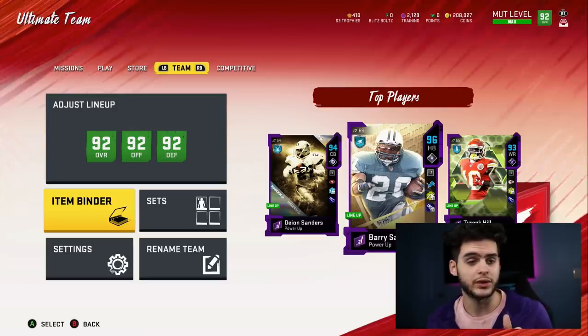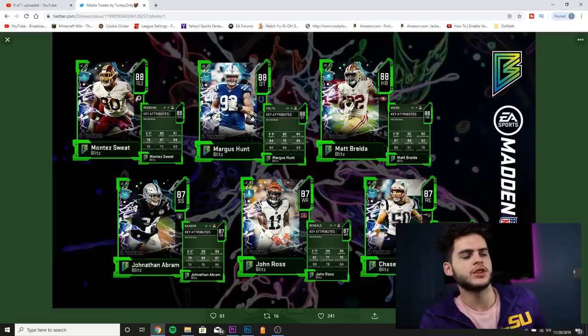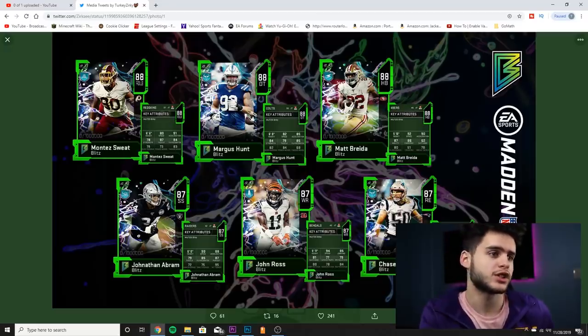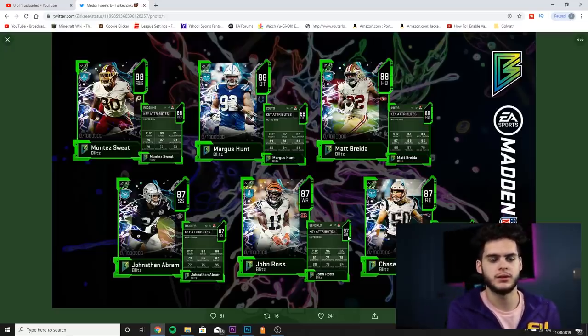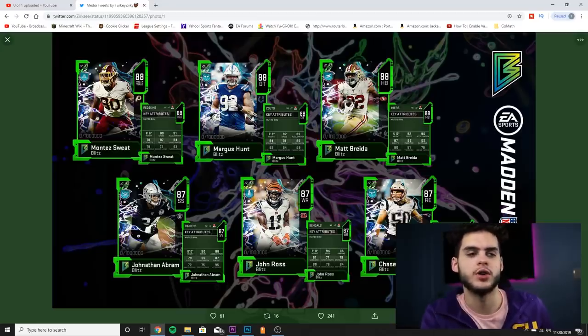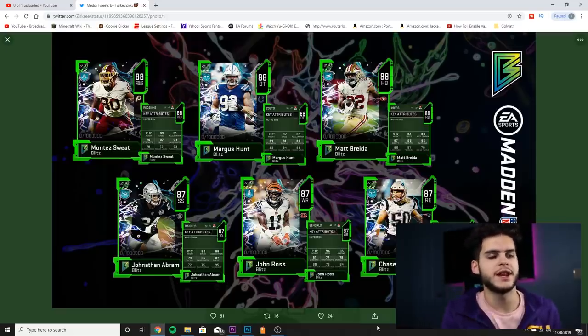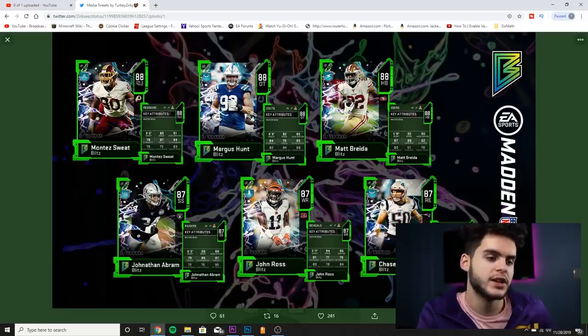We're going to go over the new LTD solo challenge that just came out, plus blitz information. Here are some of the lower blitz overall cards being introduced during this promo — they revealed these players last night. Some have really high mid-90s or low 90s stats in one area, but other stats can be weak. At 87 overall we got Chase Vinovich: 83 speed, 87 acceleration, 88 tackle, 80 play recognition, 82 block shedding, 84 power move, 74 finesse. Decent athleticism, decent tackle, decent run stuffing — decent card overall.